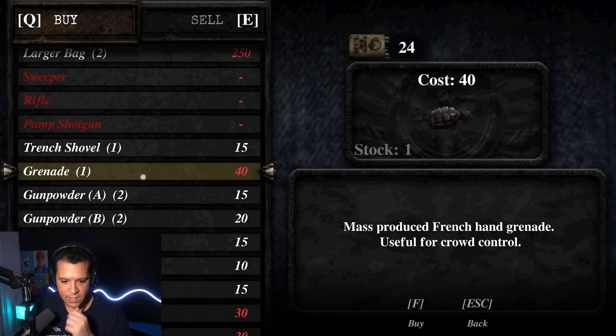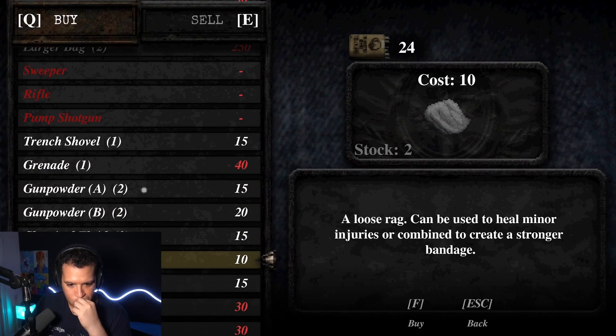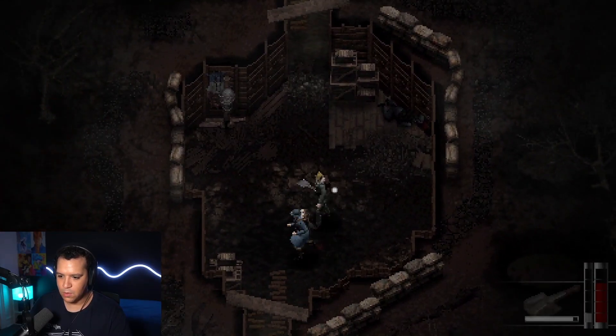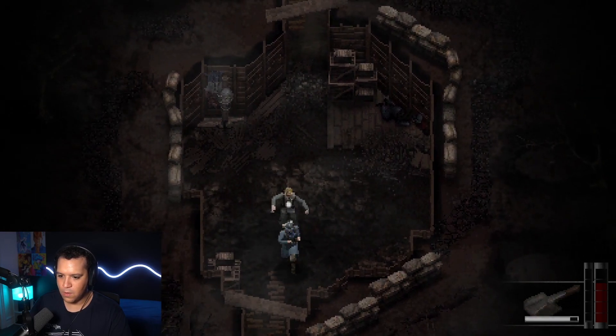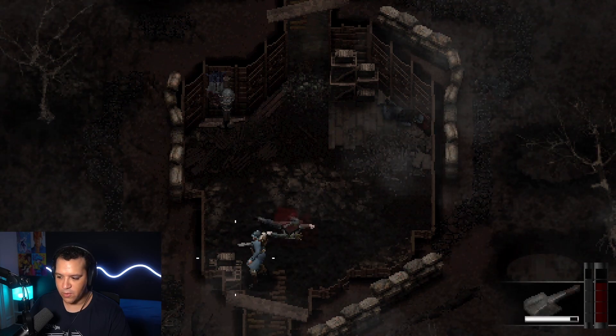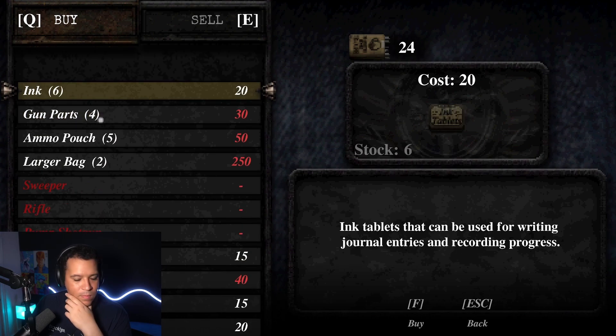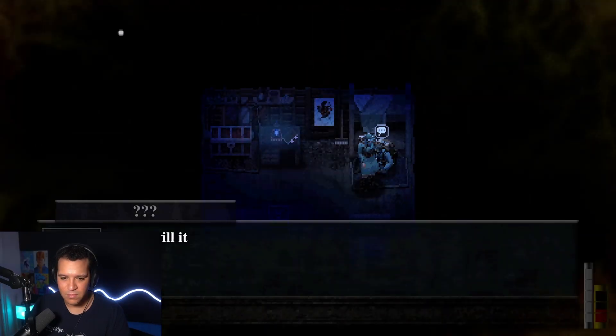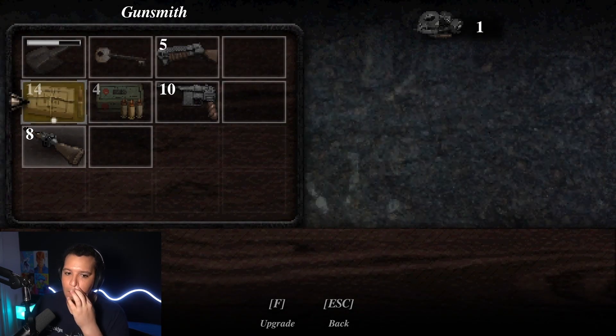I found it a nice touch that the game's currency was actually cigarettes, which had been my initial inkling as to what they might be used for when first discovered. This speaks to intelligent game design and attention to detail, as it was obvious to me as a player aware of the want and need for cigarettes during these times that this would be a means for buying and selling goods. There is a vast array of items to buy, including repair kits, ink ribbons for saves, batteries for a light you may very well need given how dark this game is, as well as crafting materials for ammo and melee weapons.